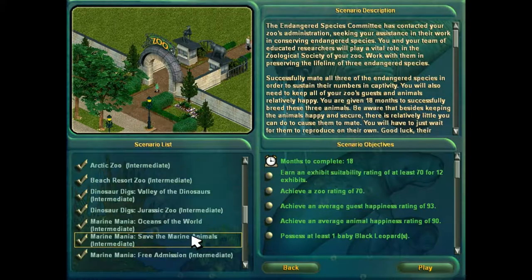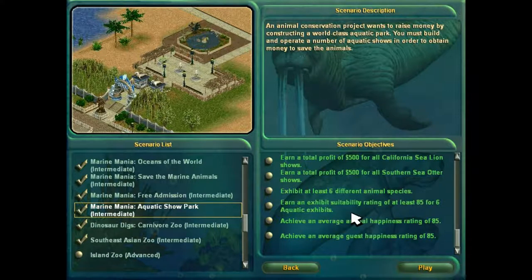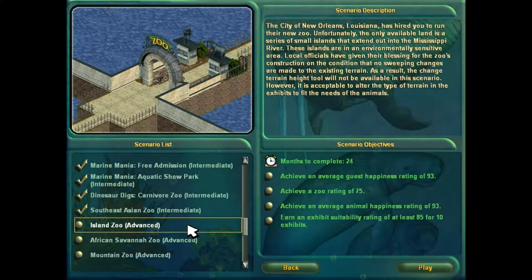I also kept the guests happy, but that wasn't as bad. And the aquatic show park — I just... It involved hiring a bunch of maintenance workers, redesigning the entire zoo layout minus exhibits, and a mass exodus. And that's how I won. Enough unhappy people left that I was left with happy people.